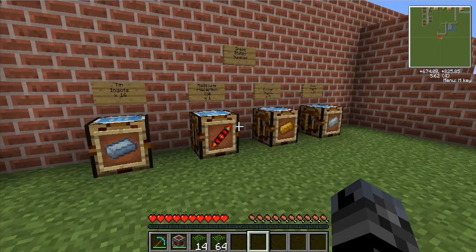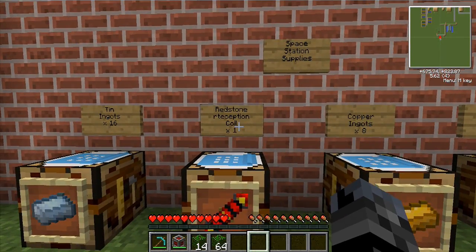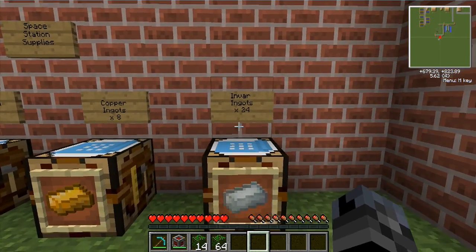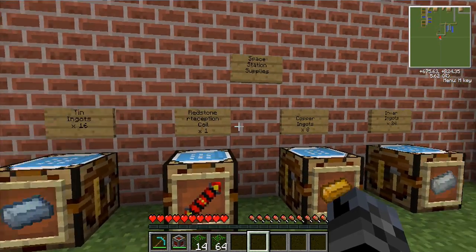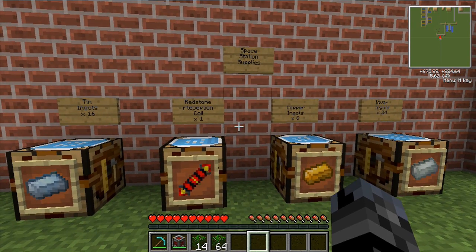The things you will need in your inventory if you want to go to a space station are 10 ingots, 16 of them, a redstone reception coil — need one of those — 8 copper ingots and 24 invi ingots. If you don't know how to make a redstone reception coil or invi ingots, please check out part 1 of my how to go to the moon tutorial, which will be on the screen now and also at the end of the video.